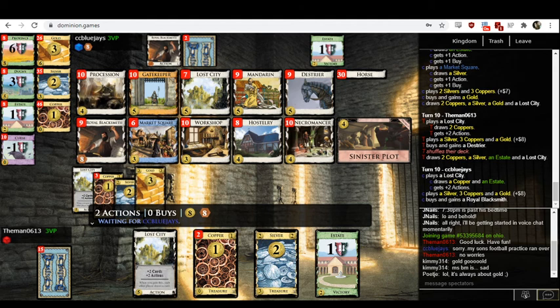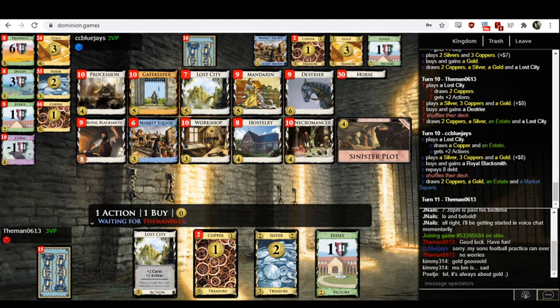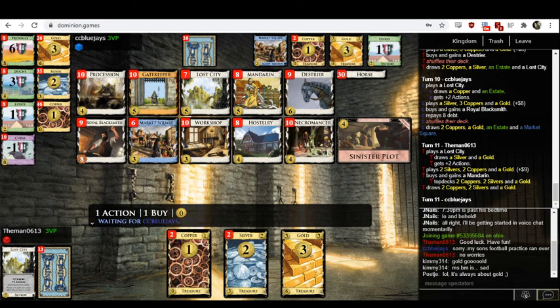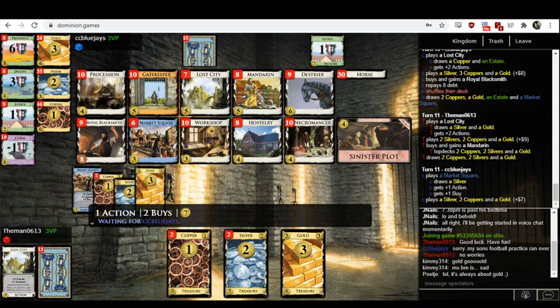CC Blue Jays has eight and buys the Royal Blacksmith. If you're not trashing any of your coppers, Royal Blacksmith is going to be a little awkward because it's going to discard all those coppers, so it's actually going to be drawing you very few cards. This basically just feels like straight-up big money. Market Squares do not really add anything to a big money deck. If you handed me their deck right now, I'd probably just buy a Workshop and try to pivot back toward the Procession-Haarstory thing. It's not too late, but I know it's not going to happen.